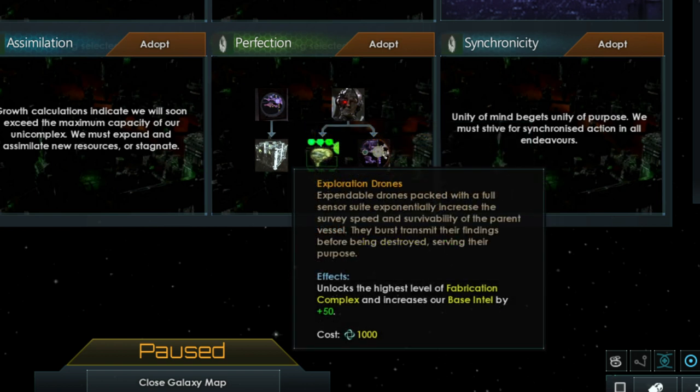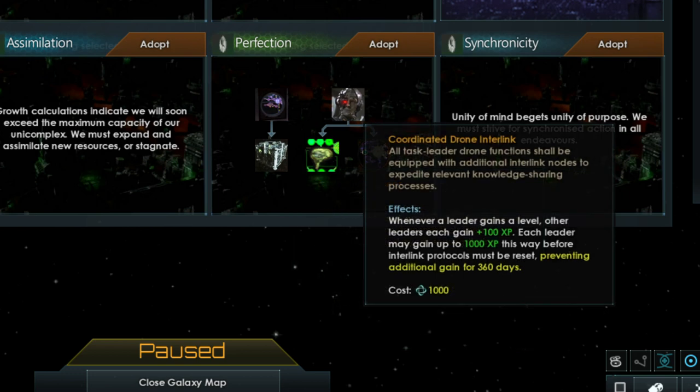The Exploration Drone tradition allows you to upgrade the Fabrication Complex further, letting you convert resources back and forth at higher amounts. The Coordinated Drone Link tradition is especially powerful for leader levels — whenever one leader reaches the next level, all leaders gain 100 experience points. This stacks, so if 10 leaders level up, all leaders gain 1000 experience points. If this is exceeded, leaders cannot gain more experience this way for one year, though they still gain experience normally.